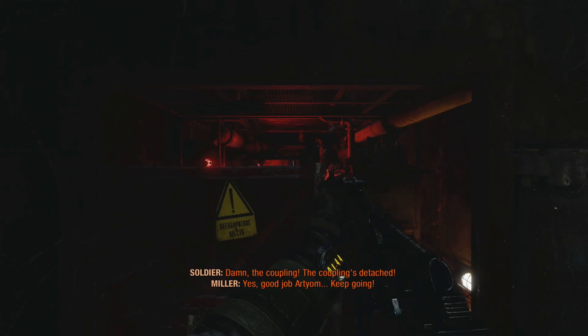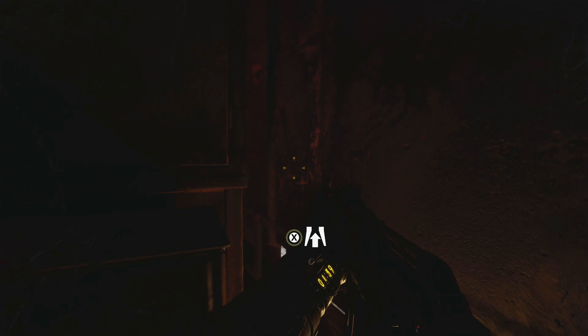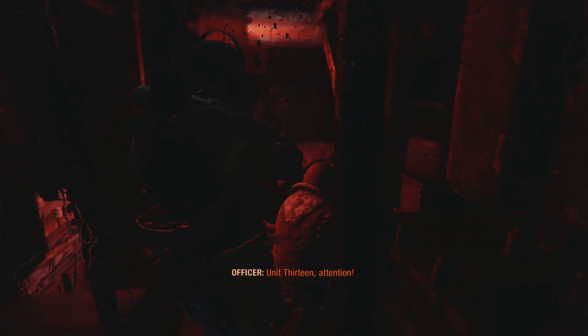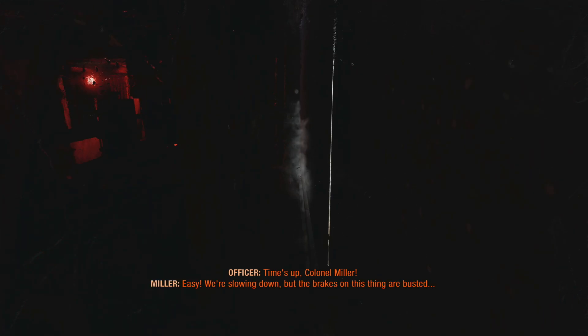We can now proceed through the blue door, which will close behind us. What we want to do is squeeze ourselves through the next train car by interacting with the prompt on the right hand side. Feel free to listen into the conversation and participate in the story — all of this is some really cool stuff happening. I'm actually really enjoying this game so far.